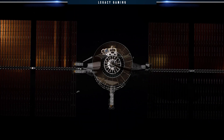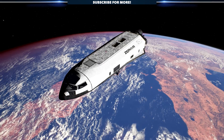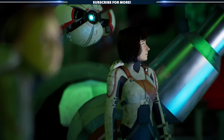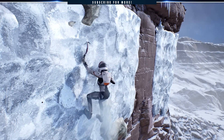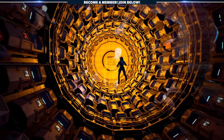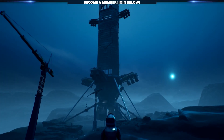Deliver Us Mars is an atmospheric sci-fi adventure game. There's no combat, which means the adventure comes in the form of discovery. As the player, you have to complete puzzles, traverse the red planet, navigate through relics of the Ark colony ship — all in an attempt to uncover the mystery of the red planet.